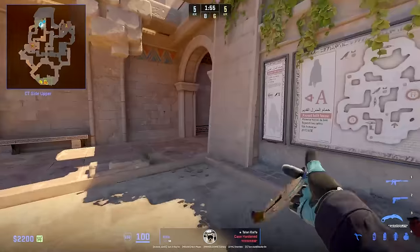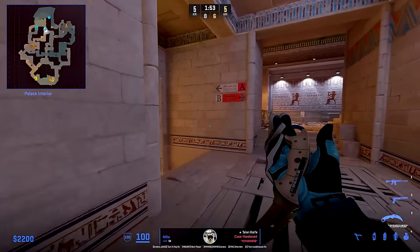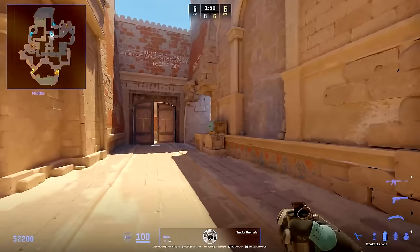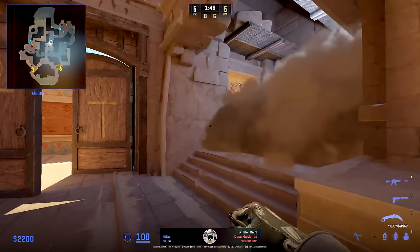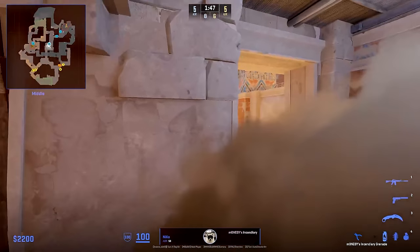The mid player on Anubis usually just holds until the mid or end part of the round, or if A or B need help, he will be the player to rotate over first. Nico usually starts early by using a smoke here, and the main goal is to make sure Complexity cannot push middle and win control of it early, as well as being deep enough so he can peek the bridge and water if his teammate needs that.